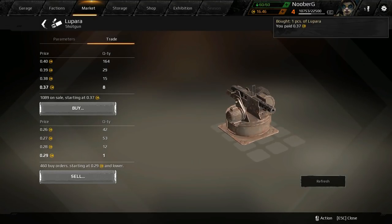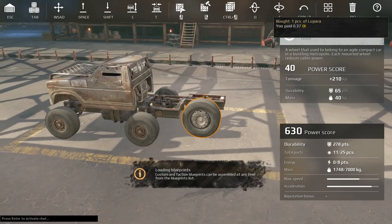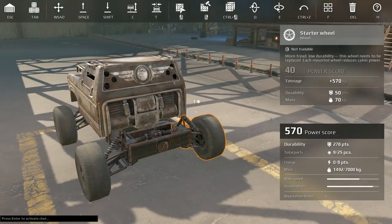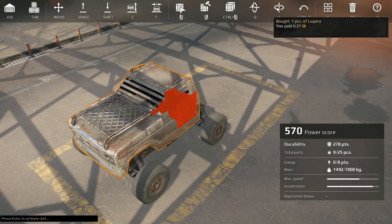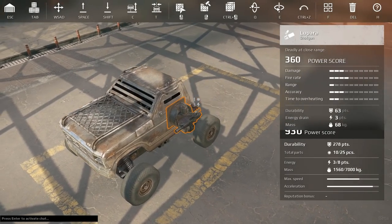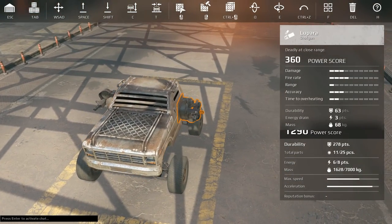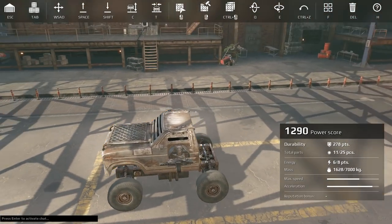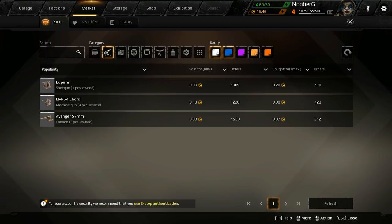We're grabbing a couple of shotguns here. We're going for speed, so we're gonna ditch this extra wheel in the back and make this thing as light and fast as possible. We'll mount the shotguns — if we had grill pieces we could mount those to that, but we don't, so we'll side mount these. Makes it a little harder to aim when you have two aiming sideways.